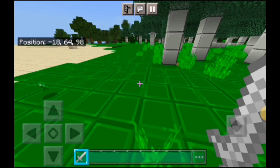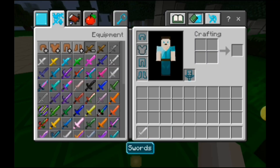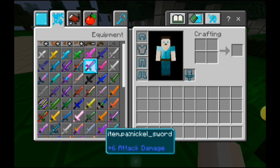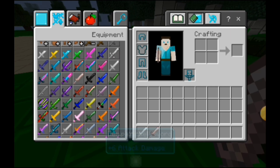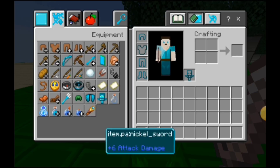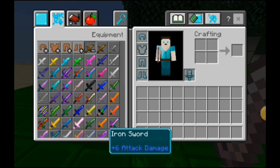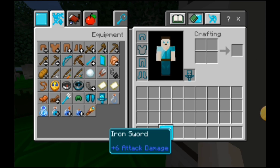This is a sword that is stronger than diamond and actually looks cool. Okay, take it back, netherite sword — you're still kind of good. Anyways, I forgot about the nickel sword. The nickel sword's not as strong as a diamond sword, but it is as strong as an iron sword — it has six attack damage. Also, the names are glitched, don't blame me for it.